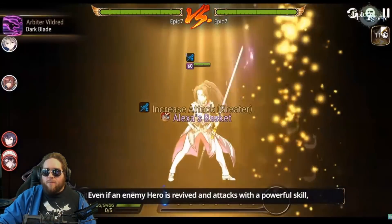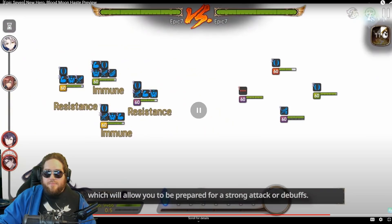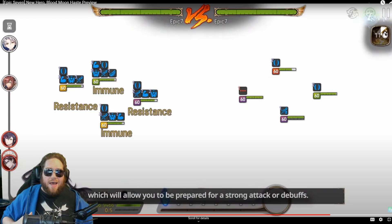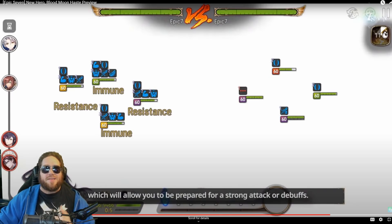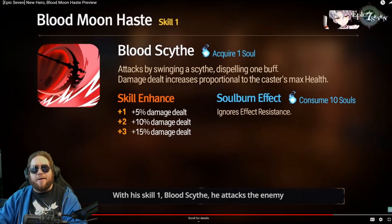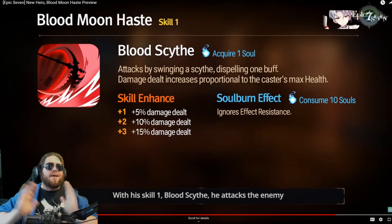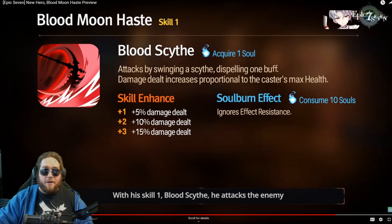They show a Greater Basket Arbiter Vildred resurrecting, and looking at the footage — he comes back right here with Greater Basket — and I just want to point out that it didn't even break the shield. We don't know what the stats are on either side, but you've got a Greater Basket Arbiter Vildred who literally did not break Haste's shield. That's insane. Even with mediocre gear on both sides, that's still really, really good.